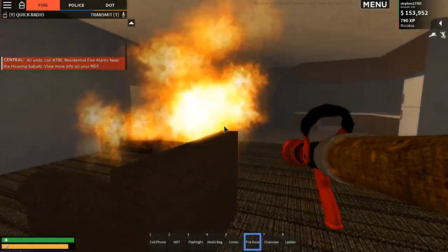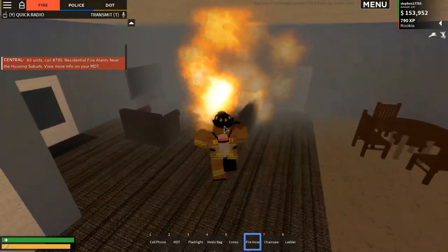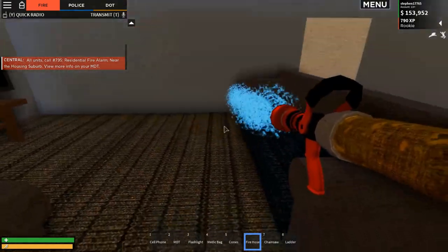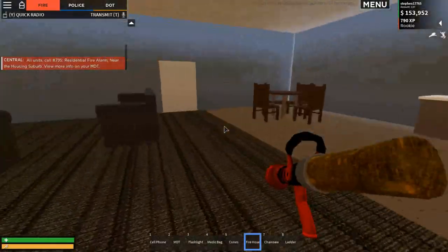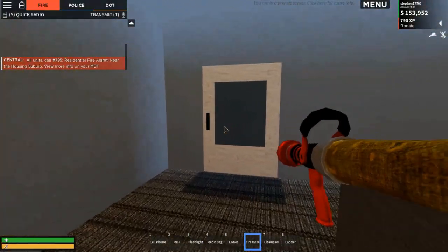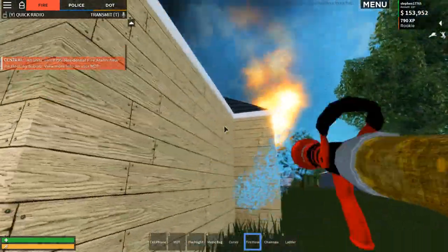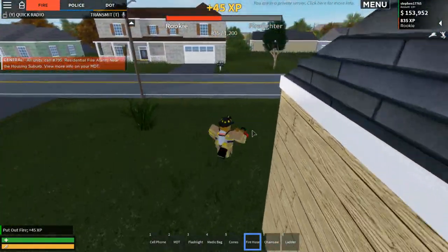Get out the fire hose and just spray the fire - it went out! You just have to spray the fire and it will hopefully go out. With residential fires you may have to enter the home because there may be fires inside. You can hear the fire alarm in the background. You can take health damage if you stand close to fires, but because I'm wearing my SCBA I'm pretty much okay. Press E at the door to leave and it will teleport you outside. There's one or two fires on the back - let's put those out. 45 XP for putting out the fire!